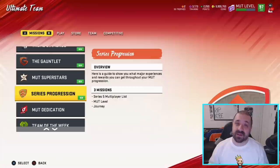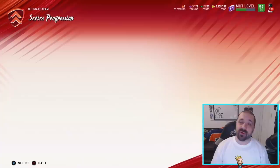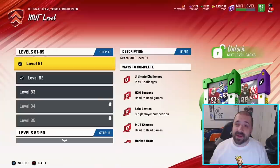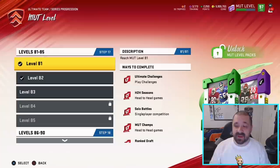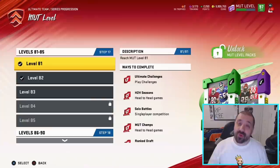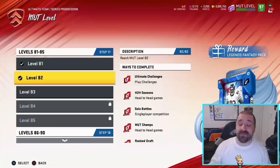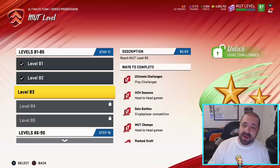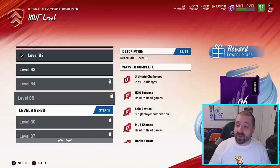Go to your Missions tab, go to Series Progression, and go to MUT Level. I'm already at level 82. At level 81 there's a very important pack — a 90 overall fantasy pack, costs 350 points, about $3.50, and it contains an 86 overall quick sell Julio Jones that quick sells for 160K. Level 82 is a Legend Fantasy Pack. Level 83 is Tory Holt upgrades and solos. Level 84 is a 45K quick sell. Level 85 you get a 96 overall Power Up Pass.